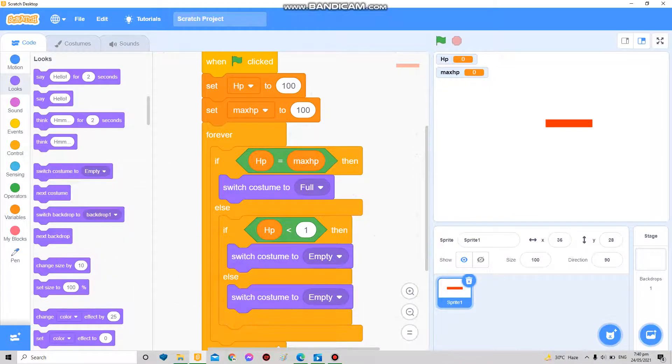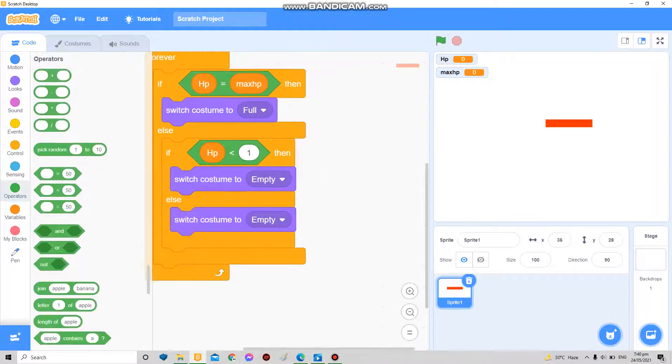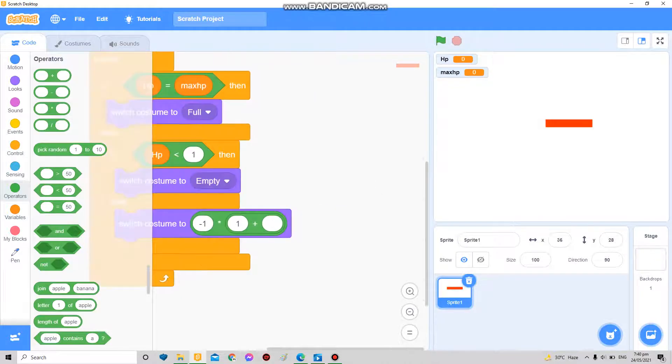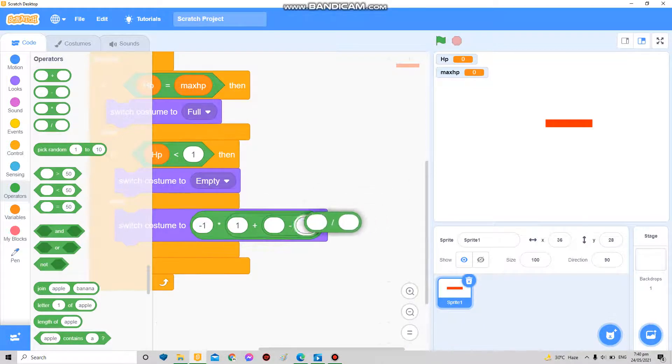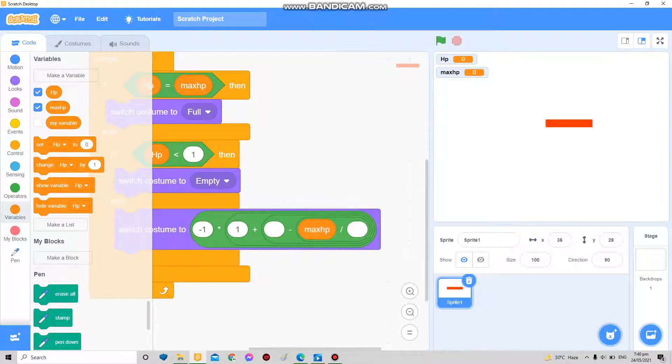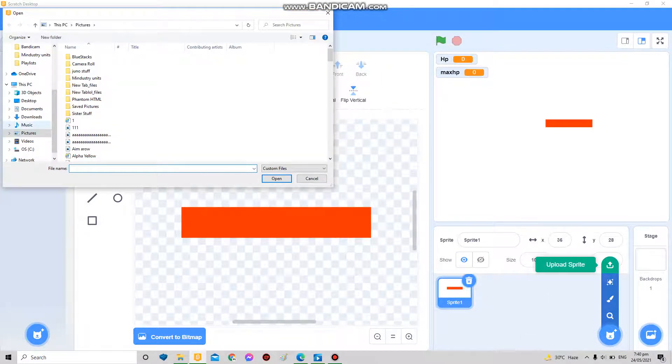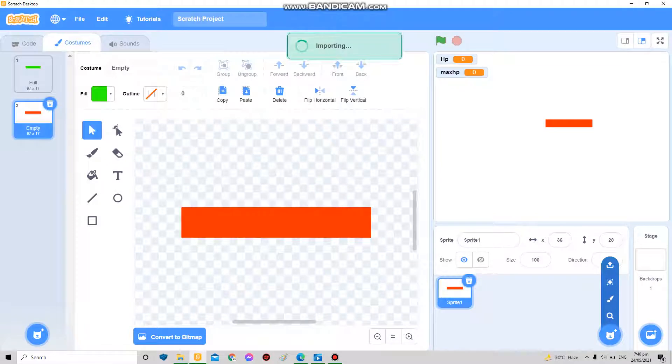Now this is where the magic comes in. Add a 'switch costume' block here. In this part you add a formula: negative plus one, then max HP divided by HP minus — we'll get to that in a moment.